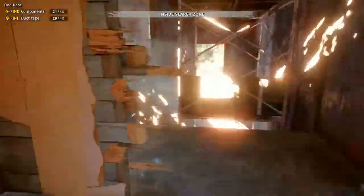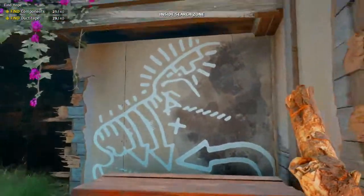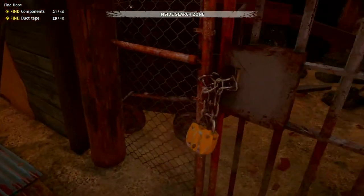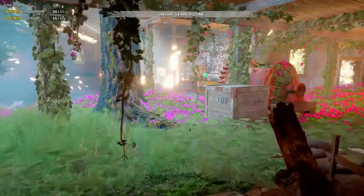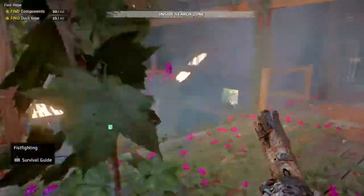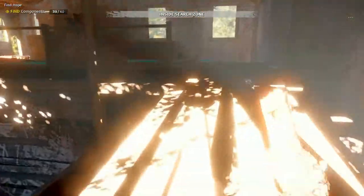I'm trying to look for every angle to get up there. This reminds me of the old sawmill where you do one of the missions to defend it — you have to defend the explosives and get out once they're set. Look at that, more saw blade ammunition. I can bash that open with the big stick — bashed that lock open. Now we've got 30 components and 35 duct tape, so we just need to look for the remaining ones and we'll be done with this part of the quest.